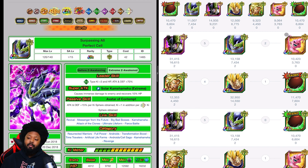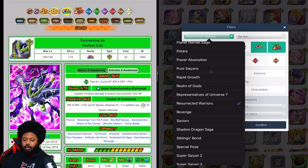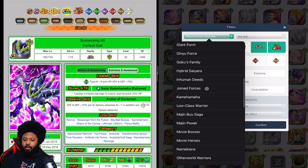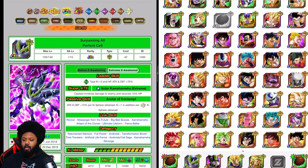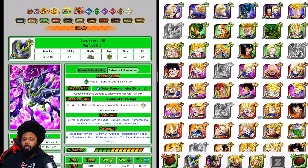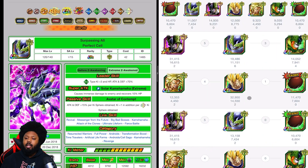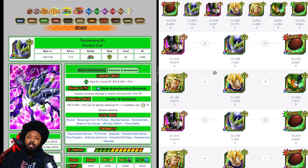Another better option if you have this character is to replace Kid Buu with the TEQ Cell. Let's go find him — he should be under Android. There he is. Cell is going to be very good, especially in this rotation, because he's an orb changer and provides ki. He's also good on the Broly and Vegeta rotation because Broly is an Extreme type as well. You want to make sure you give them Colossus ki spheres with the nuking items so they do a lot of damage.